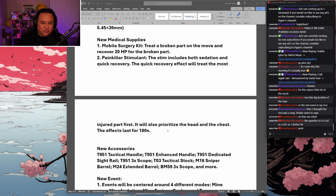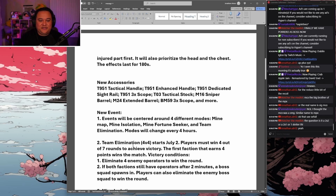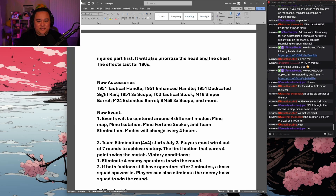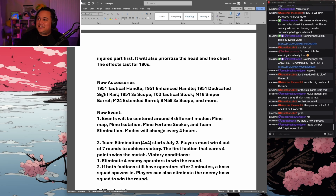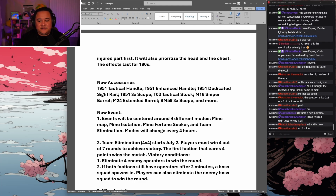New accessories include the T951 tactical handle, T951 enhanced handle, dedicated sight rail, 3x scope, T03 tactical stock, M16 sniper barrel, M24 extended barrel, BM59 3x scope, and more. Honestly I wish they had listed everything — if they're giving us all the notes for the Season 5 beta in a text document, just list it all.